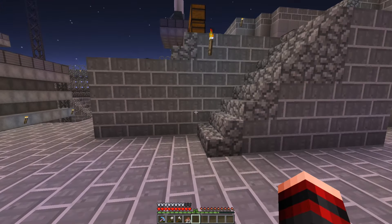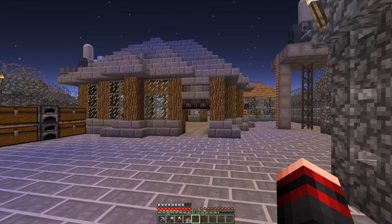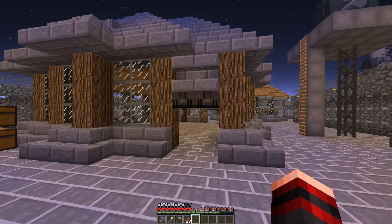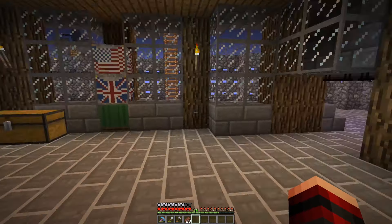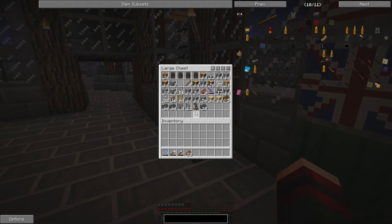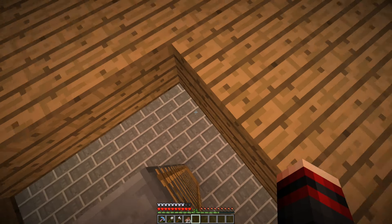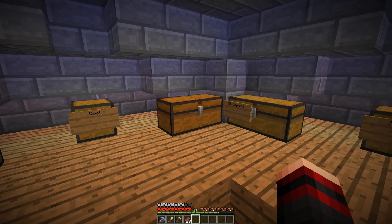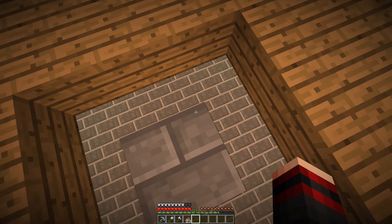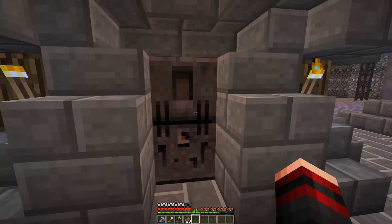We're going to start off with the right area of this base, which is kind of the main living headquarters. First of all, we have a weaponry room where we make weapons — tanks, helicopters, whatever we need. We don't actually have that much made so far, just whatever we need. We also have loads of food, leather, and other items stored up here. It's basically a storage area as well, so you can just put down whatever you need.